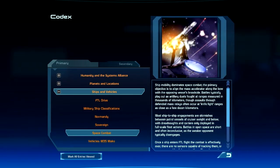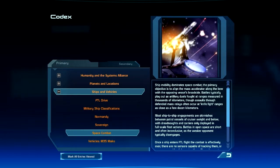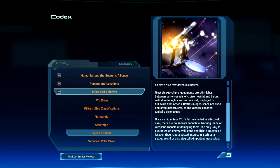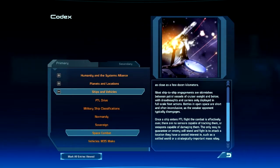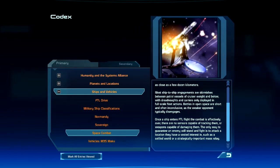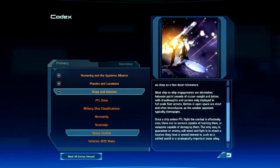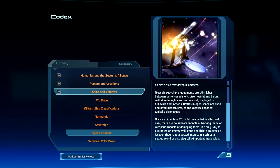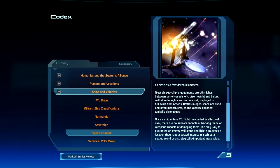Ship mobility dominates space combat. The primary objective is to align the mass accelerator along the bow with the opposing vessel's broadside. Battles typically play out as artillery duels fought at ranges measured in thousands of kilometers, though assaults through defended mass relays often occur at knife-fight ranges, as close as a few dozen kilometers. Most ship-to-ship engagements are skirmishes between patrol vessels of cruiser weight and below, with dreadnoughts and carriers only deployed in full-scale fleet actions. Battles in open space are short and often inconclusive, as the weaker opponent typically disengages — once a ship enters FTL flight, combat is effectively over. The only way to guarantee an enemy will stand and fight is to attack a location they have a vested interest in, such as a settled world or a strategically important mass relay.